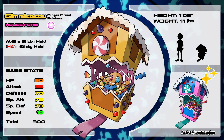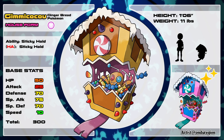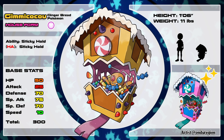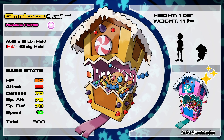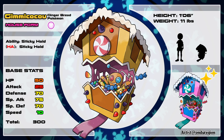Its other form is the house form, where it has the ability Sticky Hold. Instead of using sugar for energy, this form likes to store it, almost like a candy collector, and has also been known to be somewhat of a crazy hoarder. But this unique Pokémon doesn't stop there — it has two branching chain evolutions depending on which form your Gimme Koko is in.